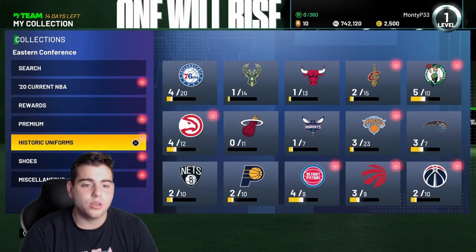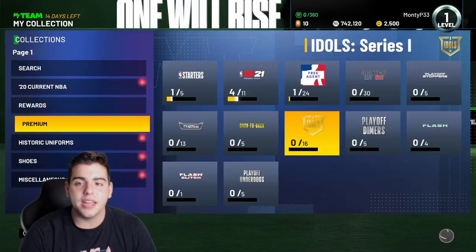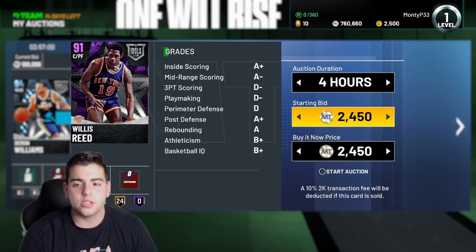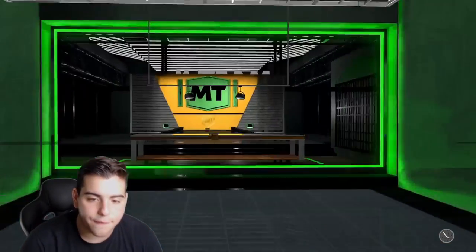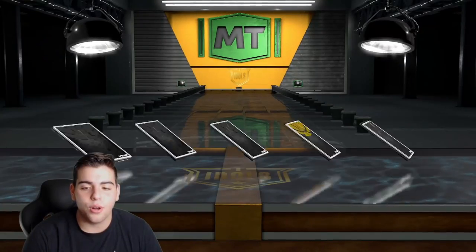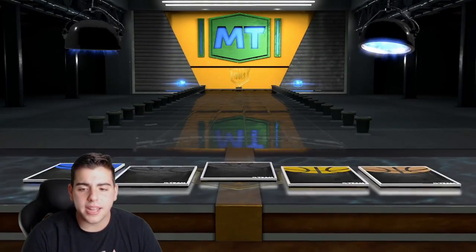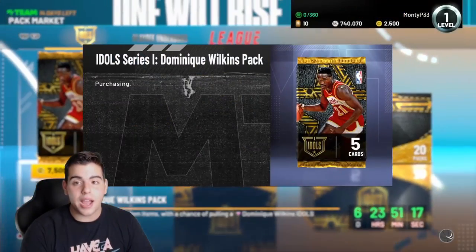Let's throw Willis Reed up for like 15K quickly. Michael Cooper is selling fast, this is a huge W — these packs are goated. Throw him up for a quick 15K, hopefully he sells. We got about five packs left. Nothing in this one — let's keep it going. Maybe we can clutch a Giannis or Dominique Wilkins. We're gonna make MT off these packs — we've pulled about 330,000 MT worth of packs.